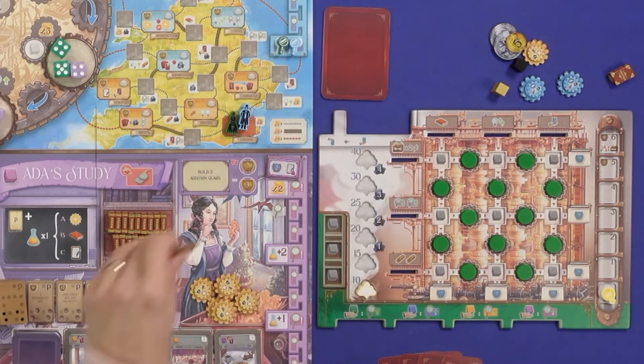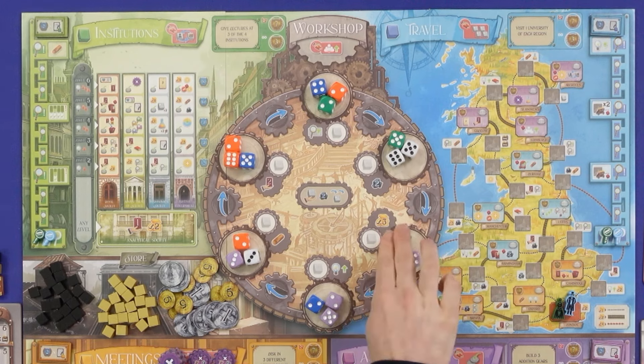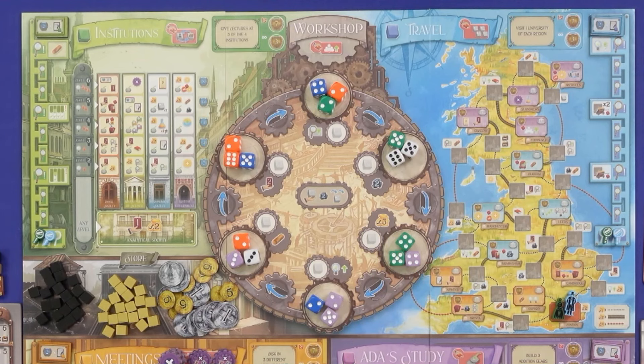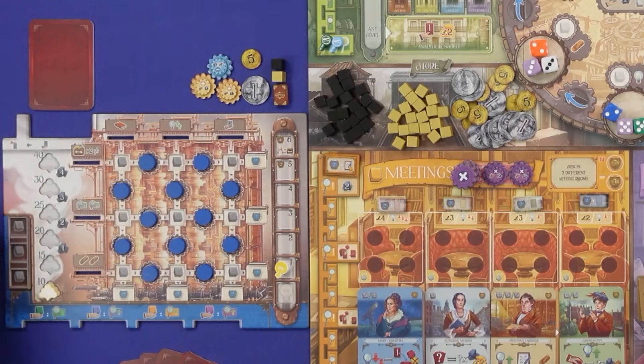I'll be the first player, determined off screen. I have to take a workshop action because I have no dice to take an action turn. First step of a workshop turn: I choose any die in the wheel and move it one step clockwise. I could pay a coal to move it two steps clockwise, or pay another coal to change a die up or down by one value. I'll move this one over here.